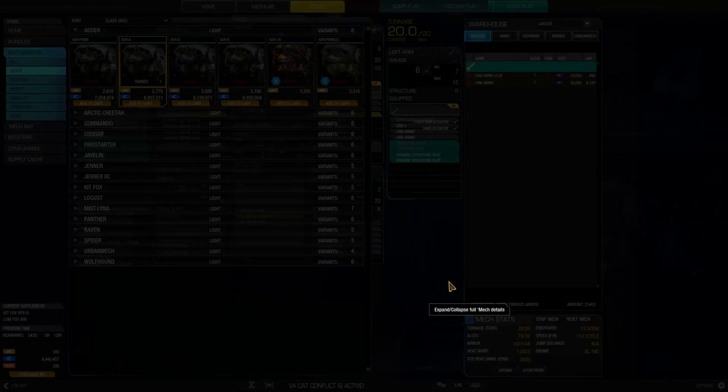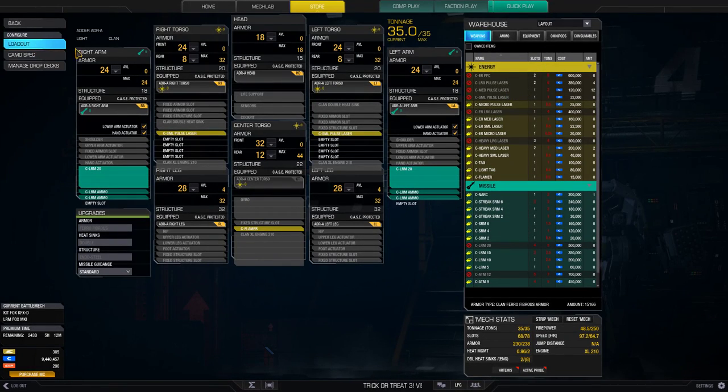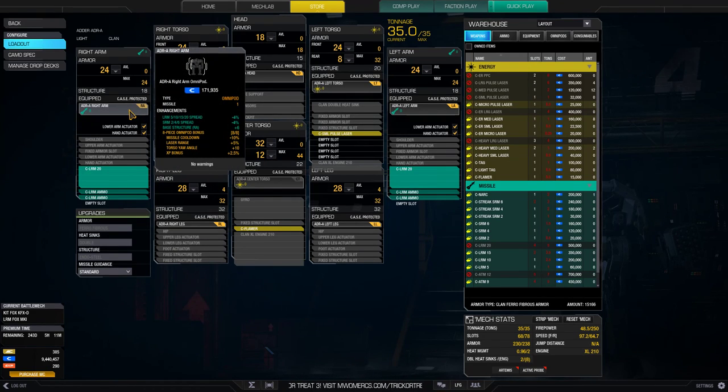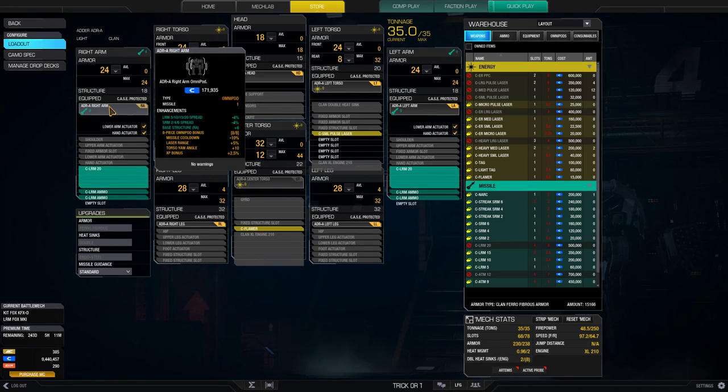The Adder is a really good LRM boat, especially the Alpha. It's got an 8-point bonus, and it comes with an SRM-2, LRM-20, and an LRM-10 spread — a 5-10-15-20 spread — plus bonus missile cooldown, laser range, and torso-yaw angle.